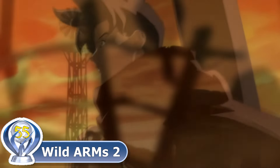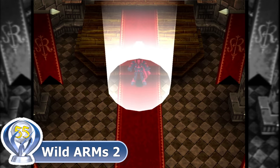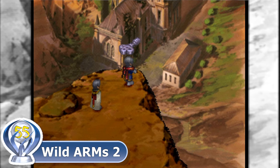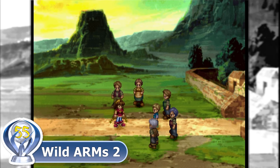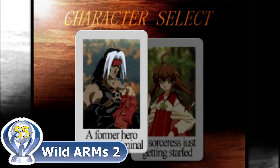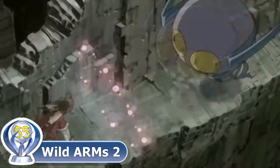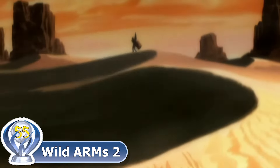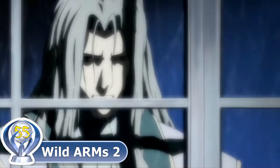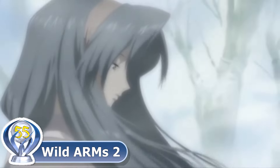In the world of Filgaia, the fate of three unexpected heroes becomes intertwined: Ashley, a military member who survived a demon ritual caused by a terrorist group known as Odessa; Lilka, a young mage who intercepted a request for her sister's support and takes her place; and Brad, an imprisoned war hero who sacrificed his freedom for the safety of a small village. All three are recruited to become members of a newly formed anti-terrorist group called ARMS. They must travel through the various regions of Filgaia to reunite the kingdoms and prevent Odessa from resurrecting Lord Blazer, who was sealed away by the sword mages a thousand years ago.